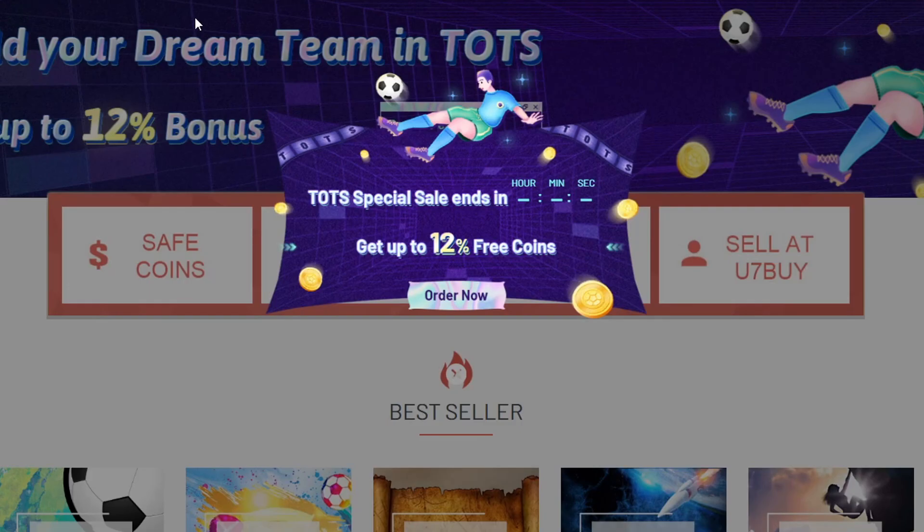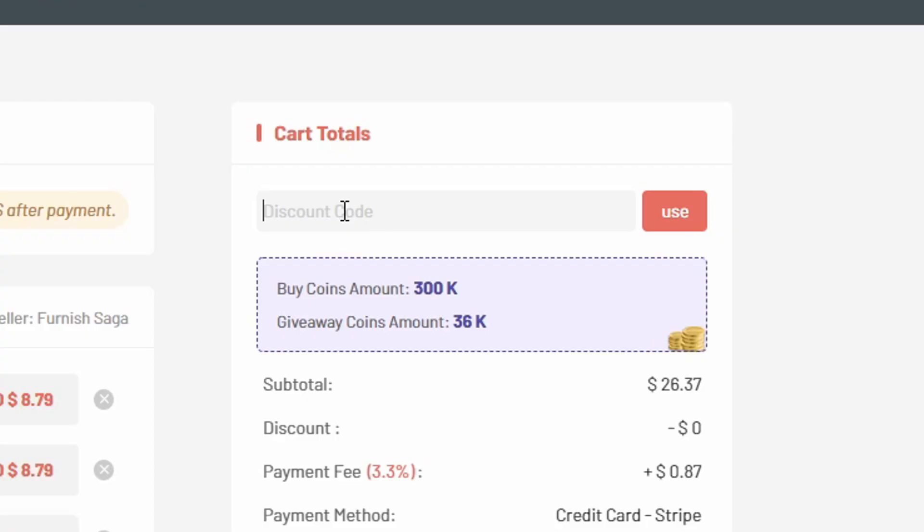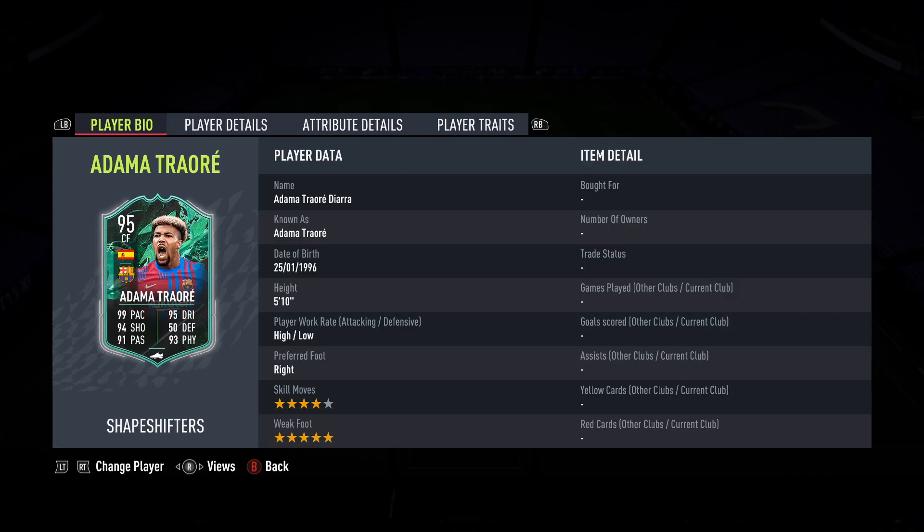What is going on guys, today we are looking at the new Shapeshifter mini release - Adama Traore. If you're tired of coming up against teams that rip your hair out every single day, make sure you check u7buy.com for the most reliable and cheapest coins on the market. At checkout make sure you use code JT11 for five percent off your order.